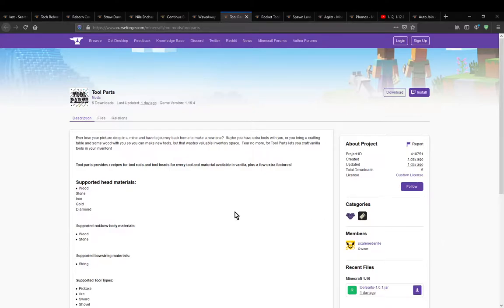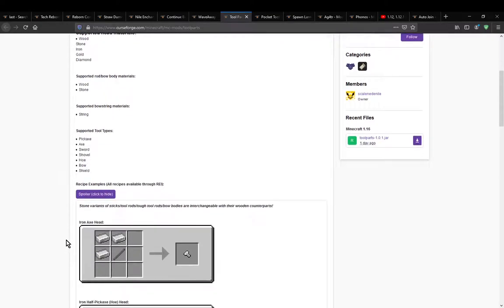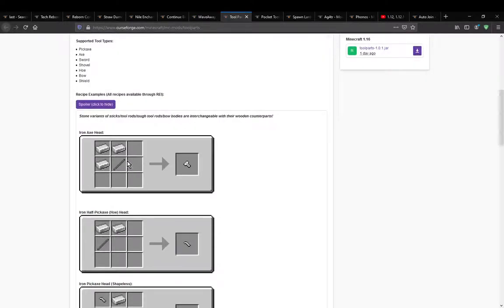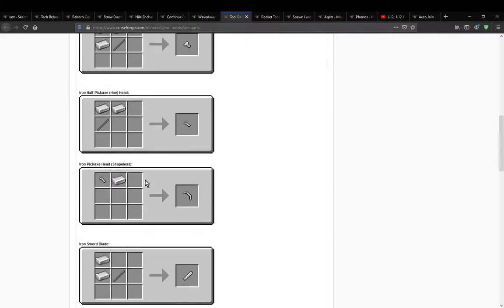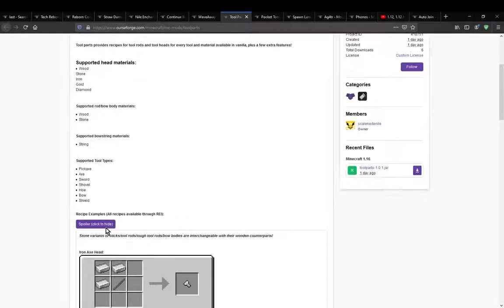A mod that simply adds in the ability for you to make tools using a head and a tool rod. Obviously many different tools are supported such as the pick, axe, shovel, sword, hoe, bow and shield. There's a bunch of recipe examples showing that you just need a particular tool rod and then the actual other resources in a particular way, which I'll demonstrate.